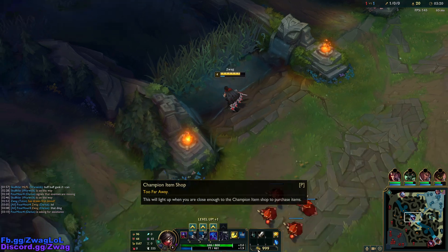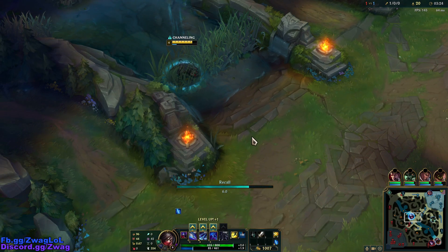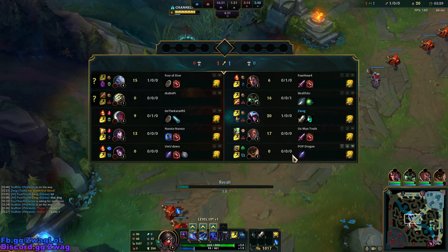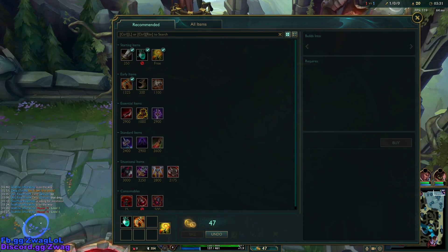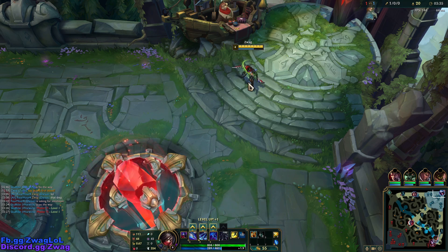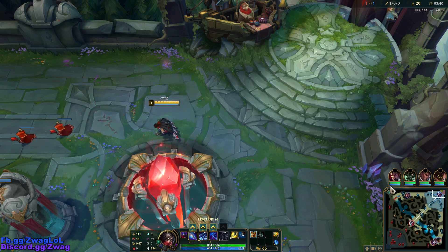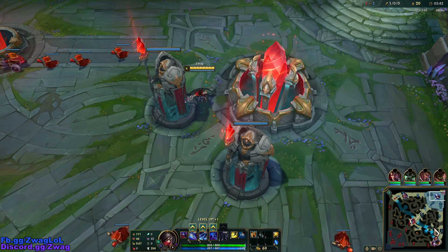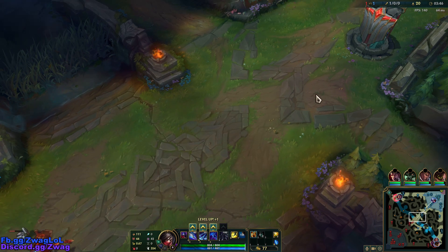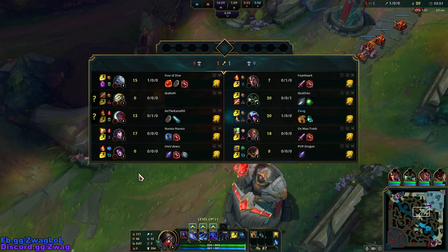We want to go Tiamat first. Do I have enough money? I do - just the right amount. Now we have Tiamat and wave clear. We want to get Mobility Boots next, then into a Duskblade. We'll try and roam and get other lanes when we're level 6. Stack up Relentless Hunter so we can roam even more - because even if you don't win lane on Talon, you can just roam.